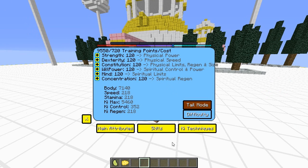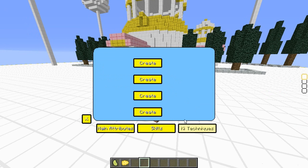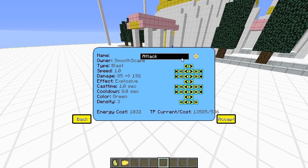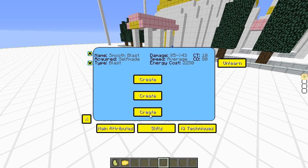Besides transformations, there's other cool stuff you can do — you can create your own skills. Go to Ki Techniques, click Create, and you have all these different customizations. We're going to create our first attack called Smooth Blast. You have different types: Blast, Wave, and Disk. Let's go with Blast first. Speed at 2.0, damage is fine, and let's make the effect Explosive so we can see what's going on. I'll stick with green for the color and set density to 5. Press Accept and let's try this out.